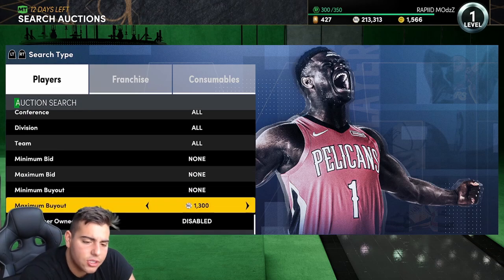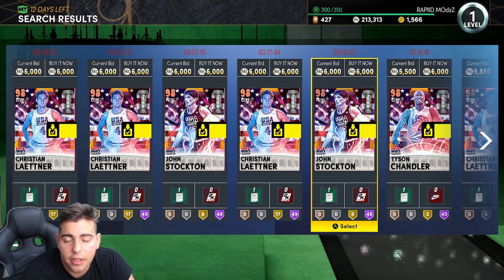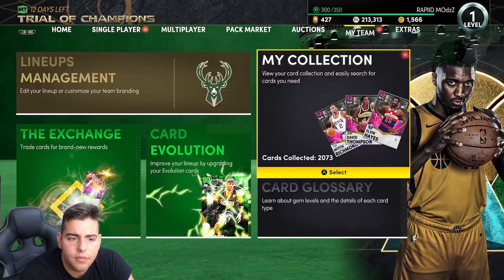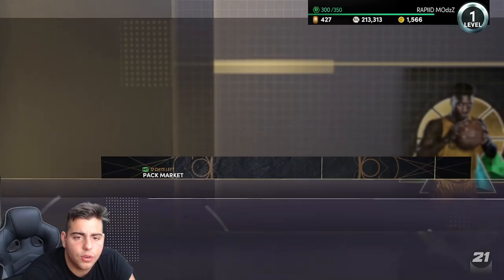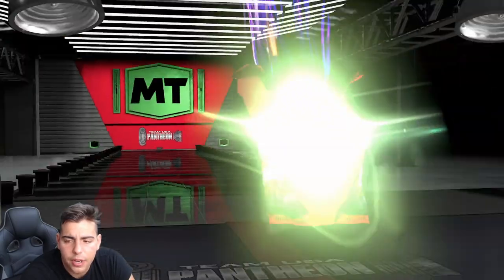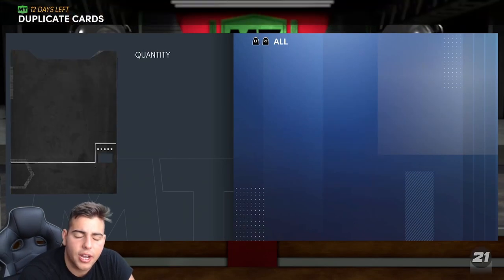You could also do Galaxy Opal cheapest. Only problem is it's crazy how cheap Opals are now — they really are cheap. You could try this filter out, but honestly I think the quick sell for Opals is 5k. So you could get some cards for under 5k possibly and make some MT. But we're going to pop this pack. I think I did pull a Dark Matter yesterday — I think I pulled James Harden. Did I put him up on the auction or not? I don't even remember. We're going to have to check it out.